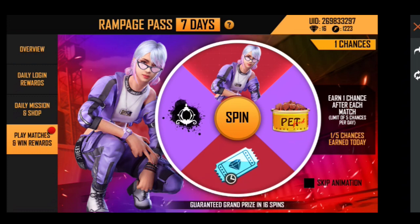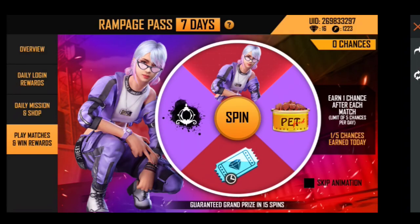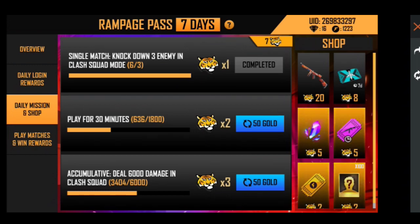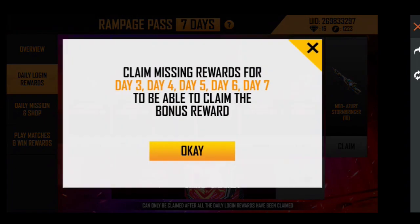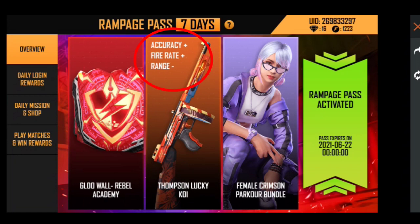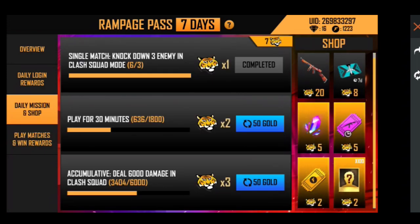You will find a spin and we will not need diamonds. You are already in the Rampage Passport — you will unlock this and have a free spin. You can do 5 spins. If you have a match, you will get a free spin. You can do 5 spins total. You will have 2 or 3 free spins and you will return 99 diamonds.